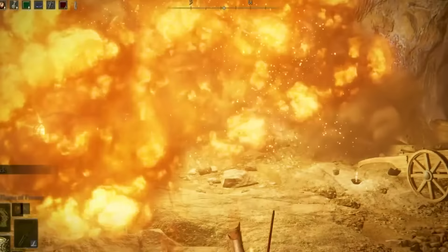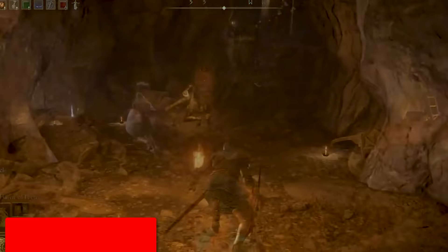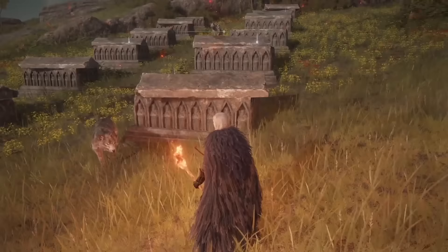Those heavy-hitting miner guys in the mine tunnels scattered across the world can be beaten easily by slapping them with a torch. It will light them on fire and then they'll explode, damaging others around them.